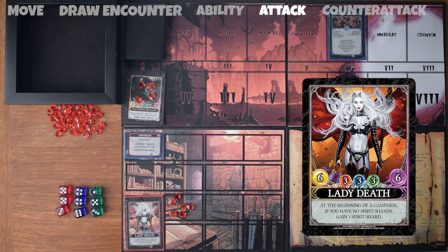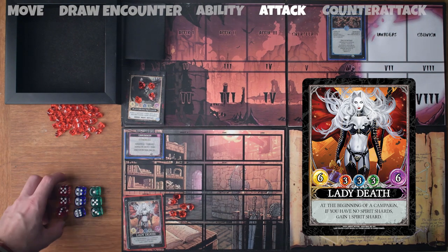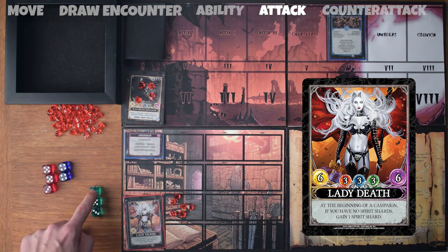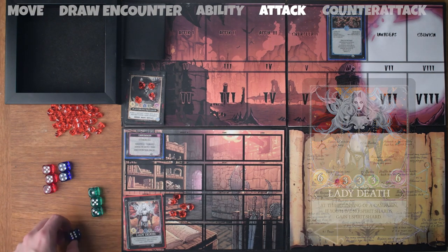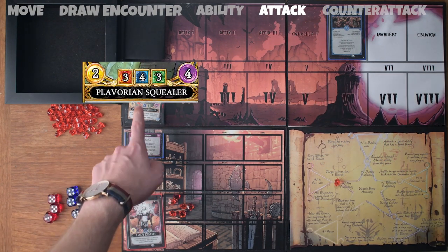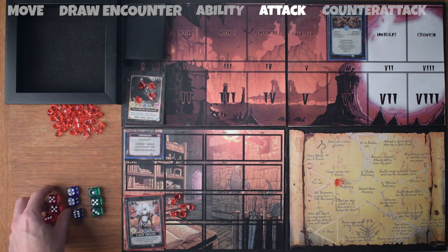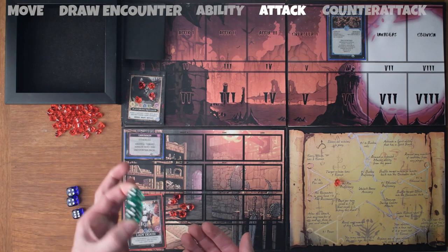Then I have to check her proficiencies. Of those six dice I can roll, a maximum of three could be fire, shadow, and/or ethereal. It means I can do three fire and three shadow, or three fire, two shadow, and one ethereal — any combination. Checking those resistances, we've got three in fire, four in shadow, and three in ethereal. So I will choose three fire and three ethereal.